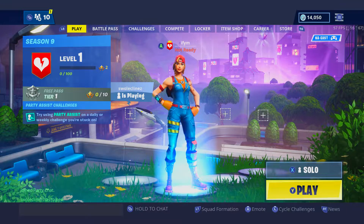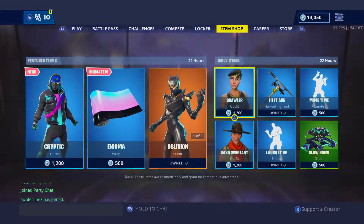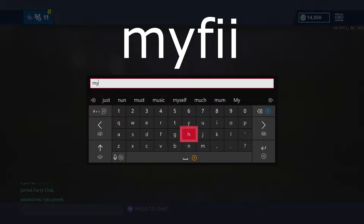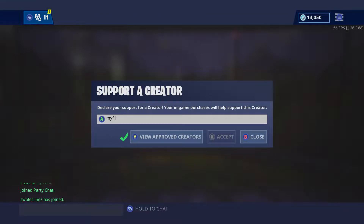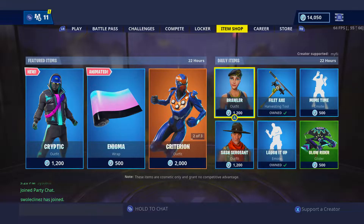Before we get started with the video, I just want to say that I officially have a supported creator code now. If you would like to support me, go over to the item shop, press supported creator down in the bottom right, and then type in my code. My code will be on the screen now — it is spelled M-Y-F-I-I. Go ahead and press accept and you will see a green check mark pop up, and then in the top right it should look like this. With that out of the way, let's get right into the video.